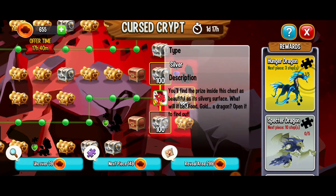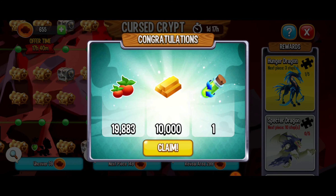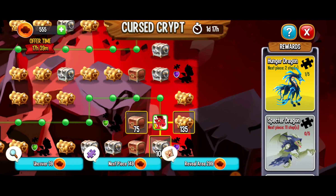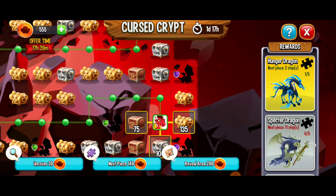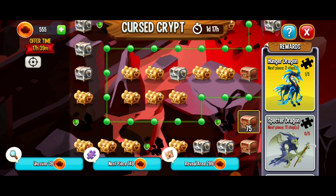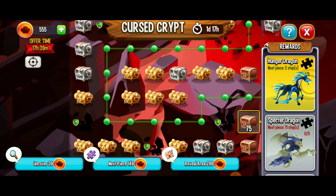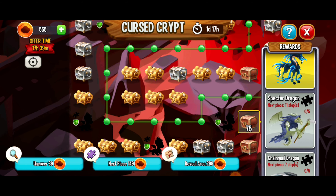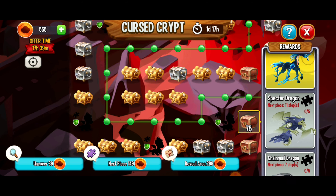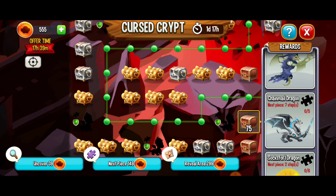My next move is I'm going to go down one space. We've got the silver chest there — this is looking super good. The Gravelurker Dragon socks are in the bottom right corner, the Hunger Dragon is in the bottom left corner, the Specter Dragon is in the top left corner, and the Chainmail Dragon is in the top right corner.